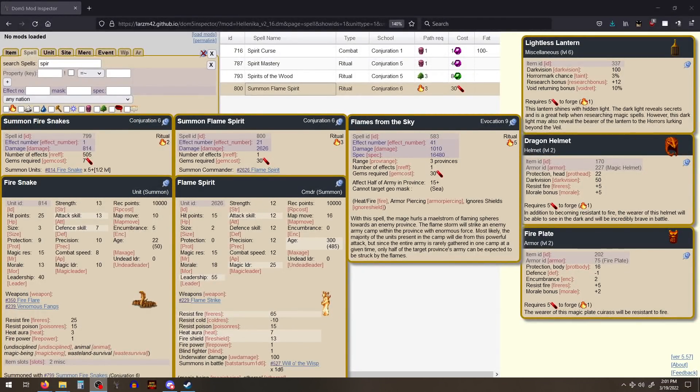Hey guys, it's Lucid. Welcome. We're going to have a video on gem dumps — so where to put your gems when you have too many of them. We'll be talking about a few things, namely items, globals, summons and commander summons, and then some ritual-based spells too, like flames from the sky, because I've got fire pulled up right now. This is not going to be an exhaustive list of all of the things in the game, and I'm certain that I'm going to miss some things which actually are very good general all-purpose places to spend your gems.